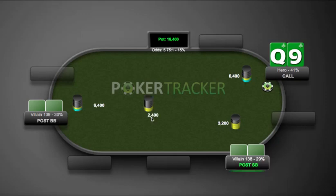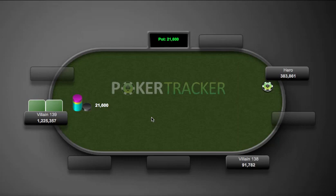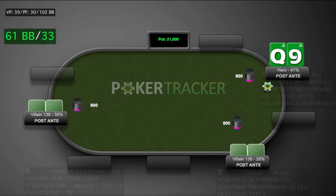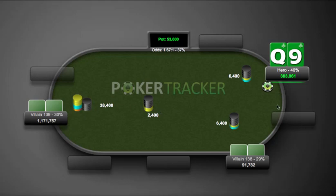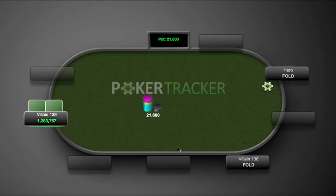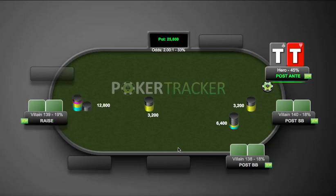Queen-nine - we limp, this guy raises, and we fold. I think that's okay, though we could probably get away with calling the raise in position. This looks like a final table situation. We're not getting great odds and if we call and this short-stacked guy shoves, that's just a bad spot.